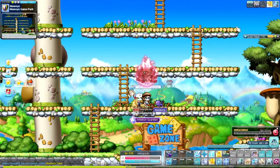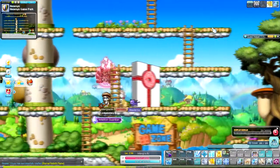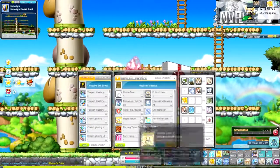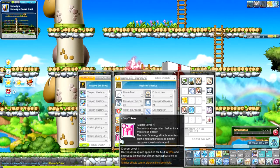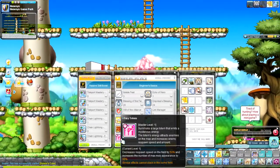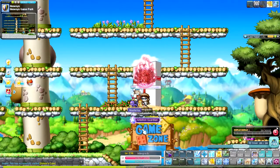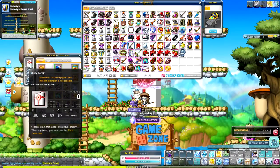We're back with less than a minute till it expires — let's show you the description before it all expires. It says: 'Summons a large totem that emits a mysterious energy. The totem's energy attracts enemies on the map and increases enemy spawn speed, decreasing response time by 50%.' And it cannot stack with anything else — you can use it until your Frenzy Totem runs out.